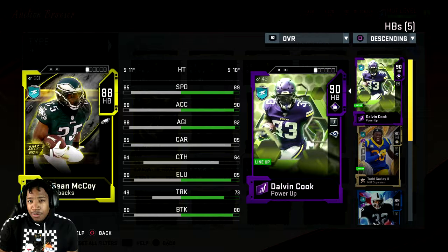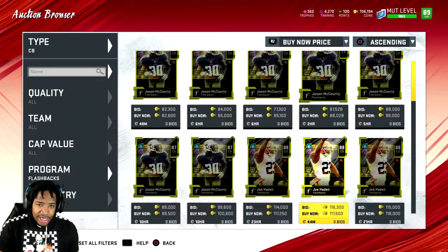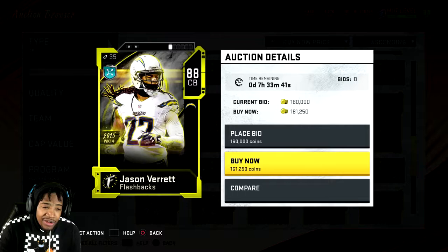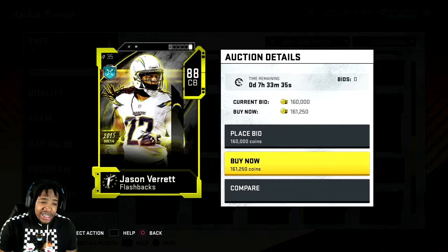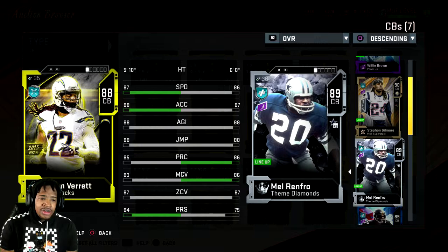Now I'll show you guys the new corner. We're getting an 89 — Jason Verrett, 2015 week 14. I hate how they don't show the stats from that particular event. He's 5'10", pretty short. 87 speed, really good actually. Comparing him to Melvin — 87 speed, 88 acceleration, 88 agility, 88 jump, 85 play recognition, 83 man coverage, 87 zone coverage.